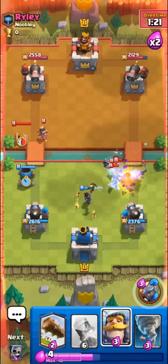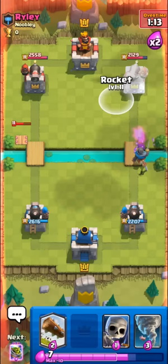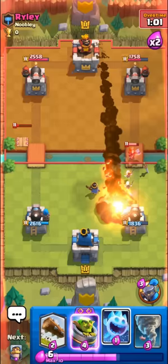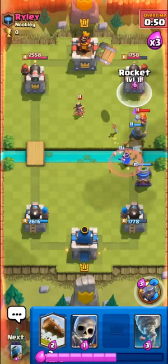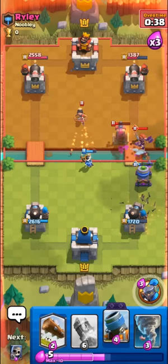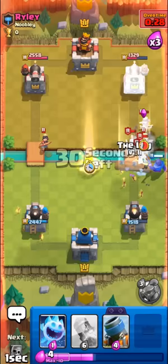The tornado range isn't that big. I don't care about the mortar — nice splash damage. Only one hit, we can rocket the tower. We'll see if he goes for a rocket back. We could pressure with the evo mortar after this valkyrie dies. Rocket and log this away — evo mortar can hopefully do something, still forcing out some elixir.